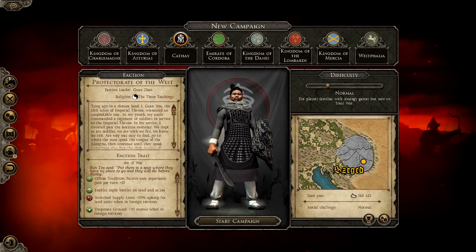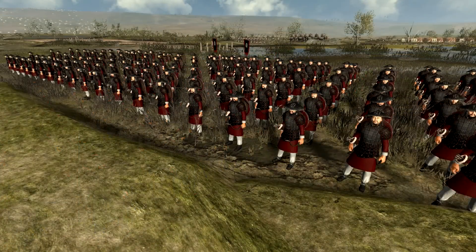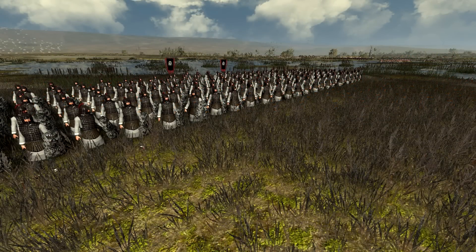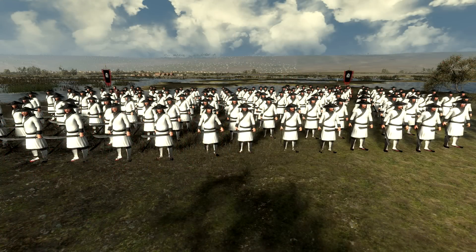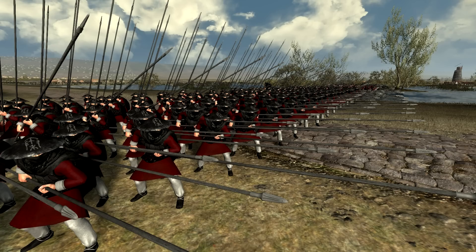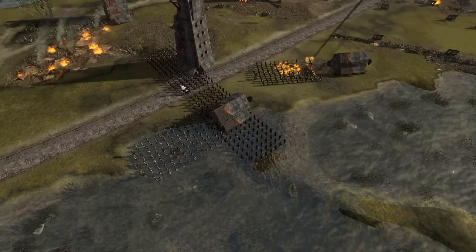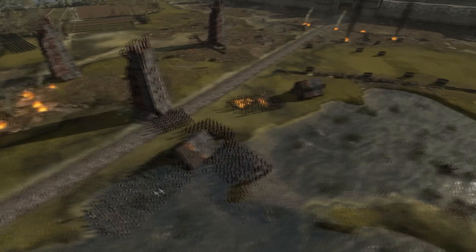We are finally to number one, with a mod called Spring and Autumn, which adds in the Chinese faction to the campaign, as well as custom battles, and a whole host of new units you can use and play, all coming in from China. During the time of about 500 AD to about 800 or 900 AD, China was split between civil wars, barbarians, and just a lot of chaos, like the rest of the world was kind of facing. They did not really venture west into Europe, as far as I could tell, but if they did, this is kind of what it would be like.